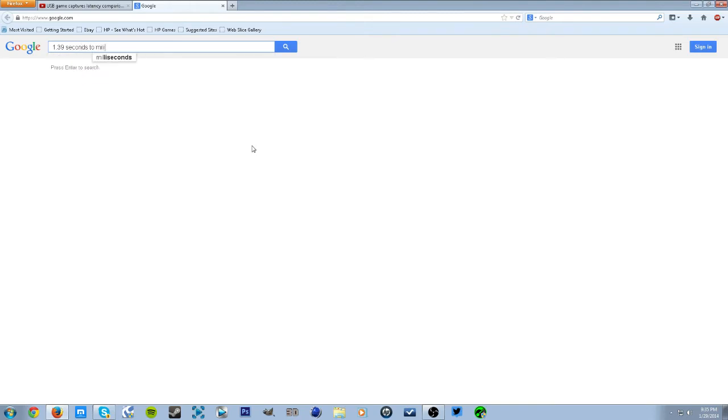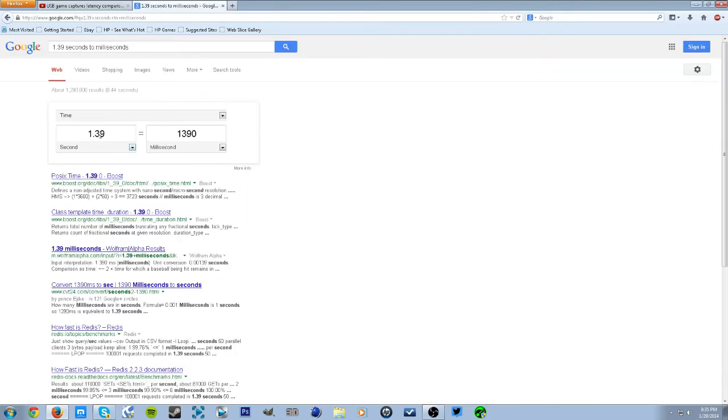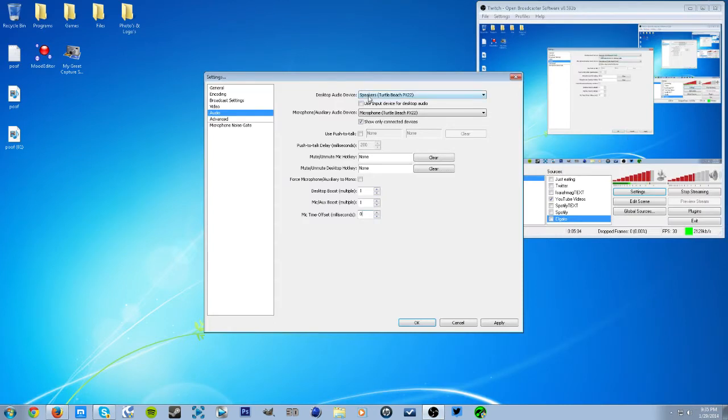You can go to Google and search what 1.39 seconds converts to in milliseconds and it'll pop right up. For AverMedia, with a value of 37, that works out to about 370 milliseconds. So as you can see, AverMedia has a lower delay — just something to note if you're deciding between the two.